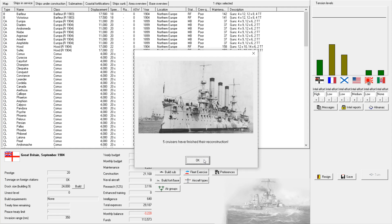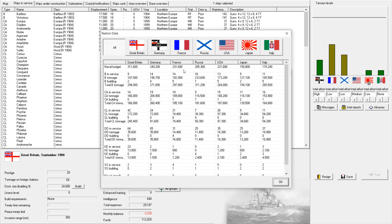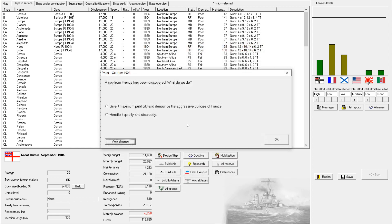We have all these battleships finishing reconstruction. A spy from France has been discovered — what do we do? Let's see what France has in the Almanac. They have a comparable tonnage of battleships but a higher number, which implies my battleships are heavier and more effective. I outnumber them in cruisers, significantly in light cruisers, and in destroyers. Excellent.